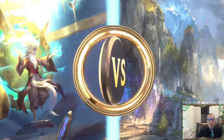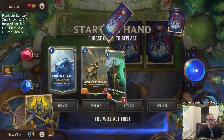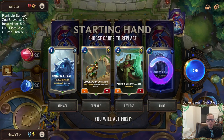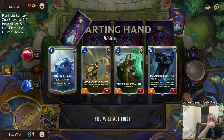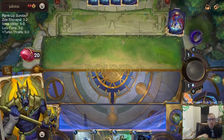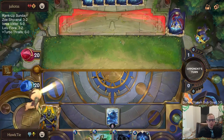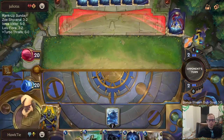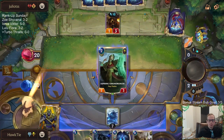Game one: we're against Draven Ezreal. Draven Ezreal can struggle against a bunch of 8/8s, so we hope they have a slow hand. Let's find our Frozen Thralls. Got one. I'll keep the Chronomancer — not sure, I could see cutting it, since the 2/3 doesn't really match up well in this matchup. They have a lot of 3/3s and 4/3s; we already have the 2/2. Let's go with this.